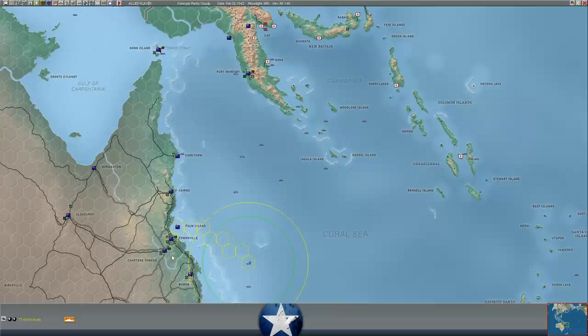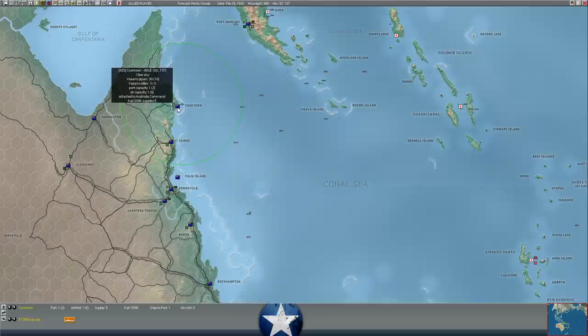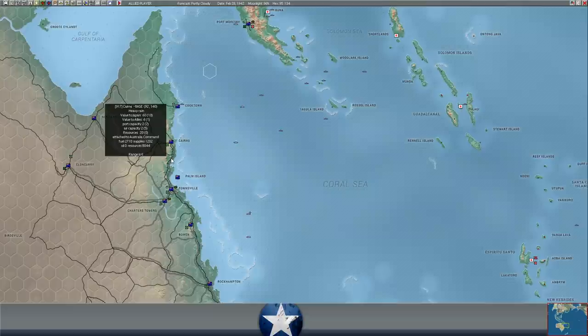If he lands at Brisbane, that triggers reinforcements to arrive for us from the Middle East — so I doubt he'll land too close to Brisbane. Most likely he would take Moresby and then go for Cooktown as a staging area or move into Cairns, which is on a major rail line and would put us in a tricky spot. So we're going to lay mines at Townsville and Cairns as a deterrent to any enemy landings there.